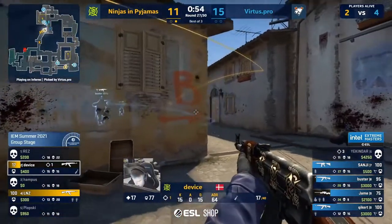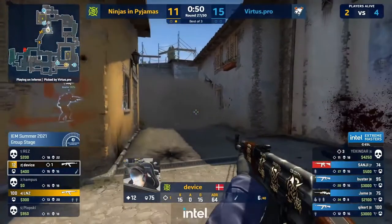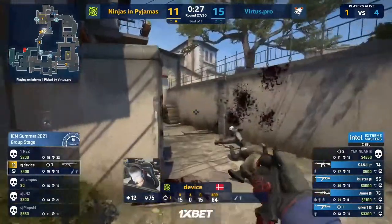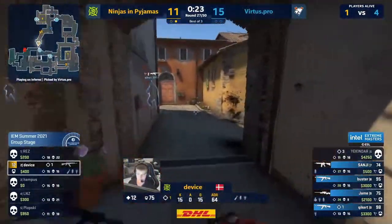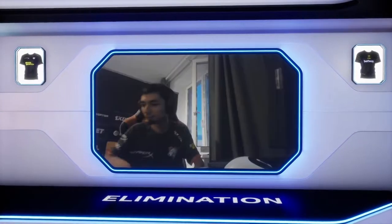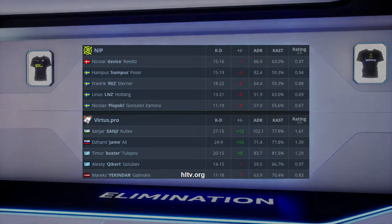The reality might be setting in for the Ninjas that this one is going to a third. It's a done deal — it's a three-mapper. VP fighting back on their pick. Even though NIP had a bit of a comeback, it's all in vain. Vertus Pro 16 to 11 — a statement on Inferno. And Overpass as said is where this series will culminate. It's going to be a banger — so come back after the break.